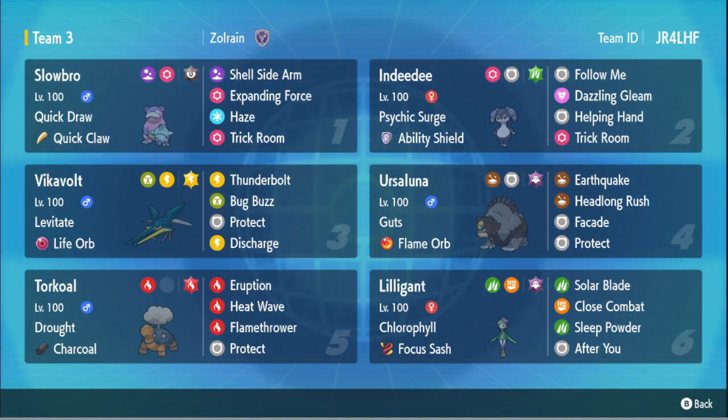You can surprise them with an Expanding Force right off the bat while you're putting trick room up with Indeedee. We have Shell Side Arm, which is a signature move — fun fact, it can be either physical or special depending on what's higher. This is a special Slowbro, so it's going to be on the special side. We have Dark Tera to just cover its weaknesses, Haze in case we run into Amoonguss, and Trick Room to have another way to set it up.